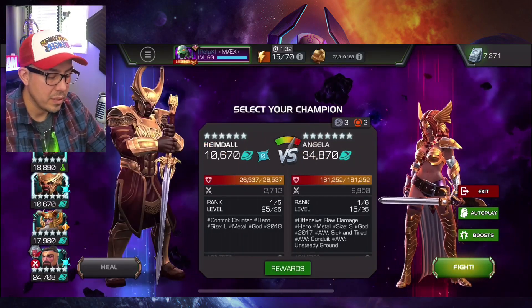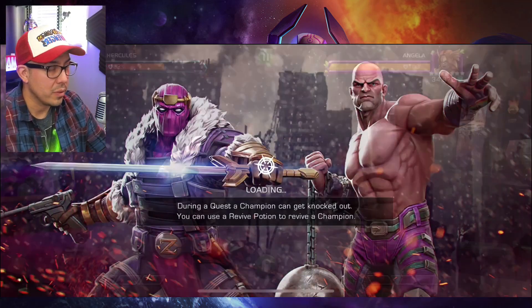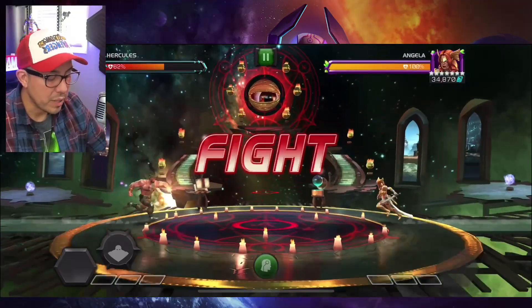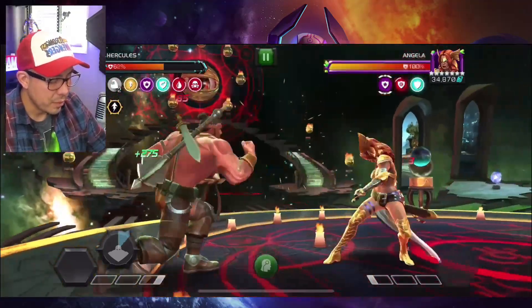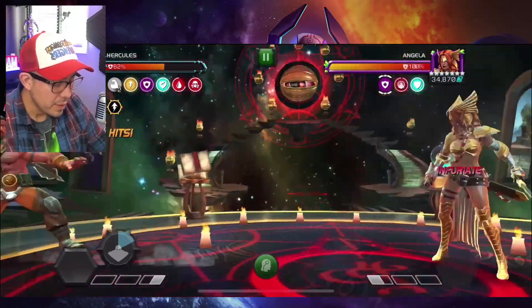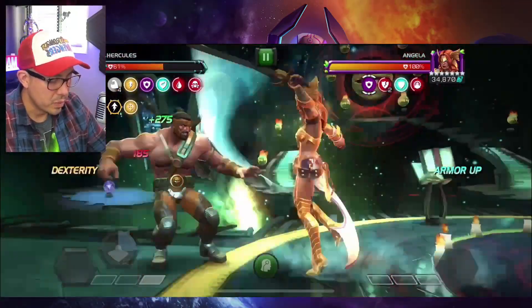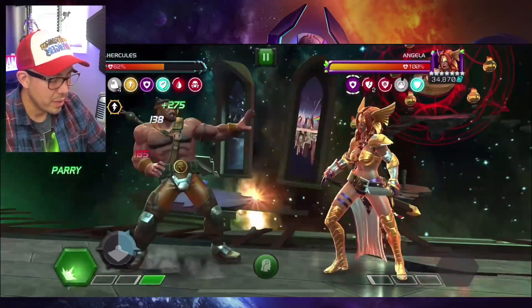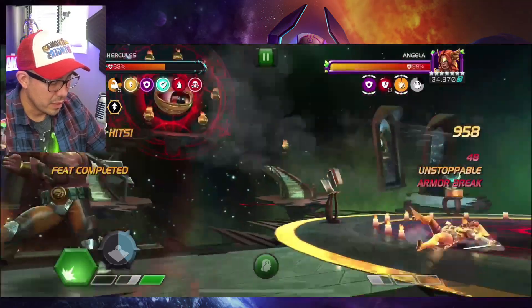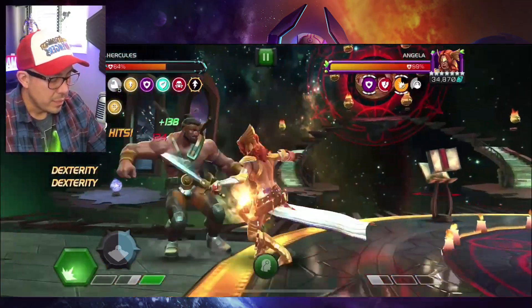With the safety net of Heimdall, if you end up messing up on one of the intercepts and take a full combo, you have Heimdall there to back you up — so you basically have two health bars. One of the reasons I'm not parrying heavy right out of the gate is because I want to build my strength first. Now we're gonna go for the parry heavy and then the intercept. It's just about timing the intercept.